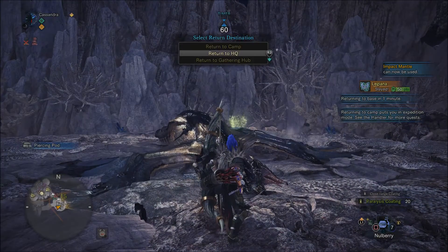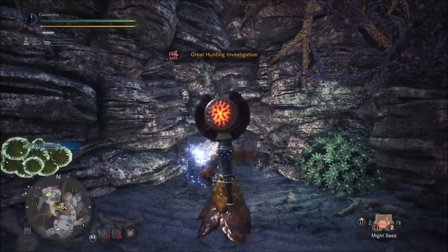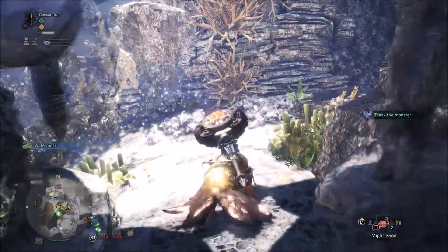All you have to do is go to the northernmost camp in the Coral Highlands — it's literally the second one — and exit the camp. If you turn right there'll be one track there, if you turn left there'll be at the very least five.